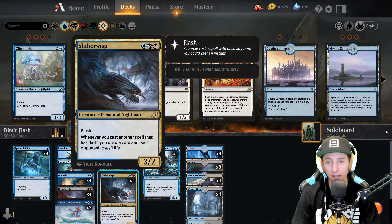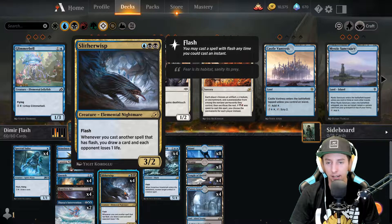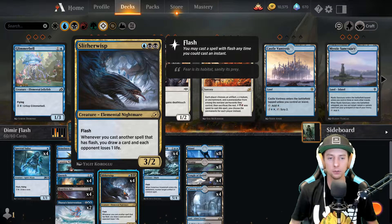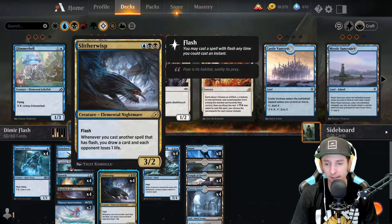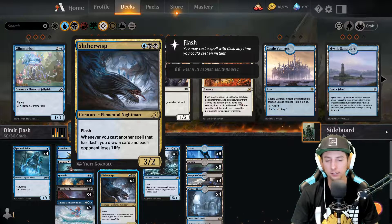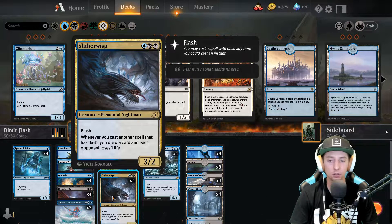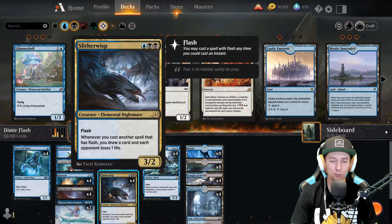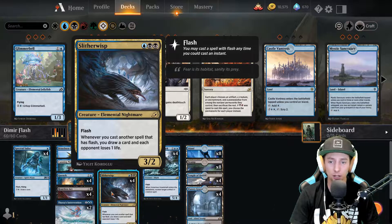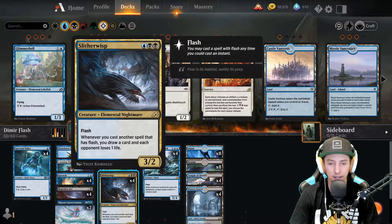Now here's our MVP of the deck: Slitherwisp. This card is so good and got us so much value. You play it on your opponent's end step, then the next turn you start flashing in cards and drawing cards like crazy while your opponent starts losing life. This card is the fastest way to put your opponent on a clock - ticking them for one every time you play a card while giving you endless card draw. Get three turns with it without removal and you'll generally be way ahead. One hundred percent the MVP of the deck.